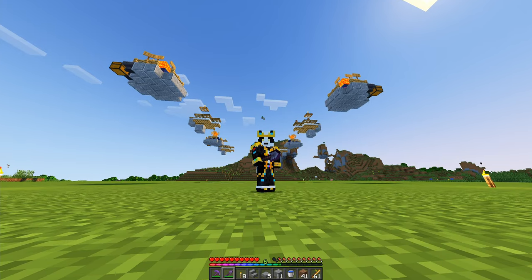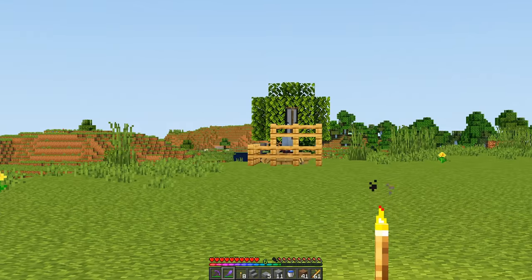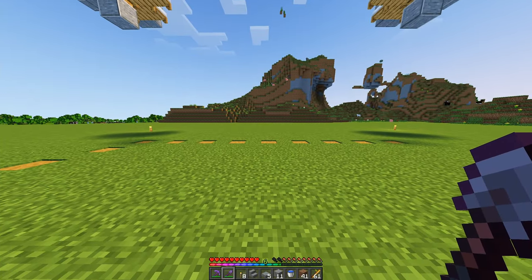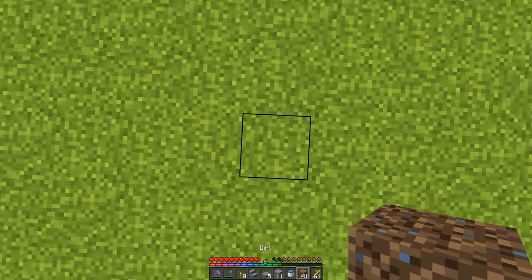Try not to fall to your death when you're building this thing. Now it is time for us to get the pillager in place. In order to do that, we are going to come to dead center on the farm, right here, and we are going to build up six blocks in total.